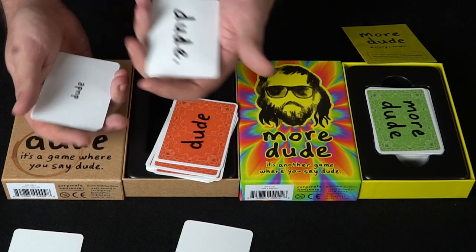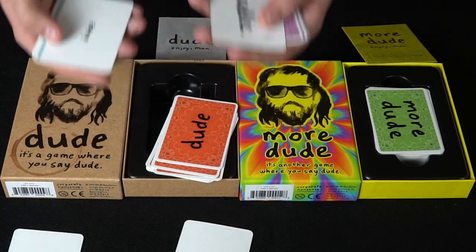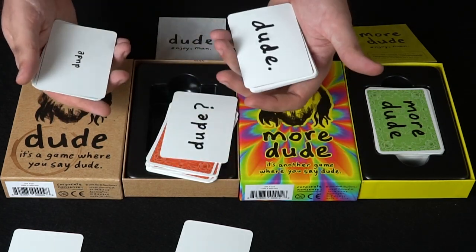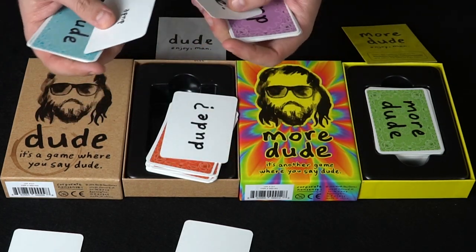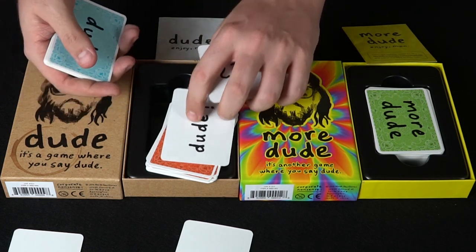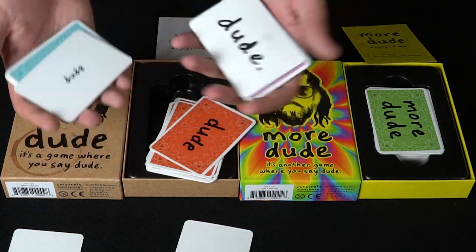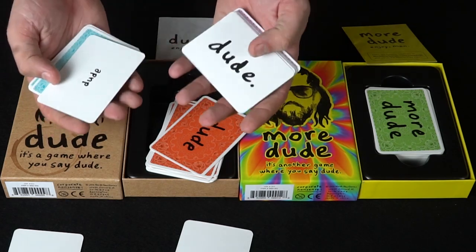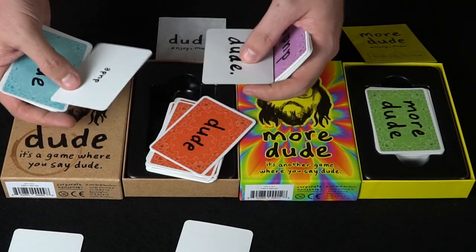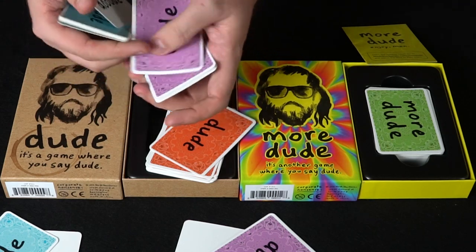If you draw the same card again you say it the same way, maybe a little louder. If you find somebody who matches, you continue. If not, you put the card from the top to the bottom. Another thing that can happen: if you both thought you were saying it correctly and the same but actually didn't match, you'd both lose the card face down and draw new ones.